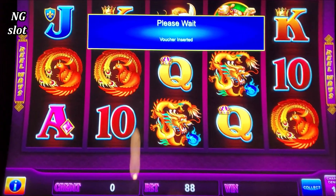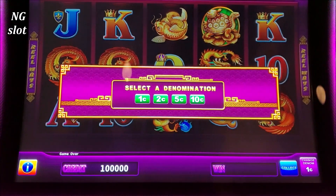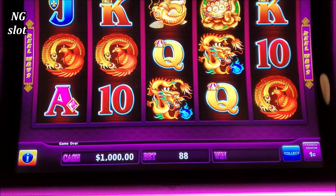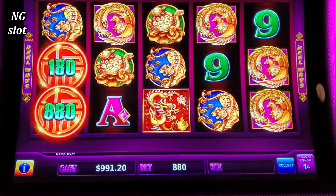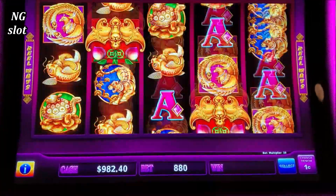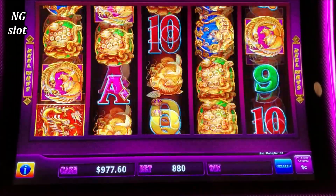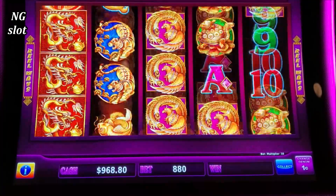We're starting with an 880-mark bet. The rules are the same on this game — we have to get six coins to get a bonus. Let's go! I love the sound of these coins. The major jackpot is really super high — $8,300!